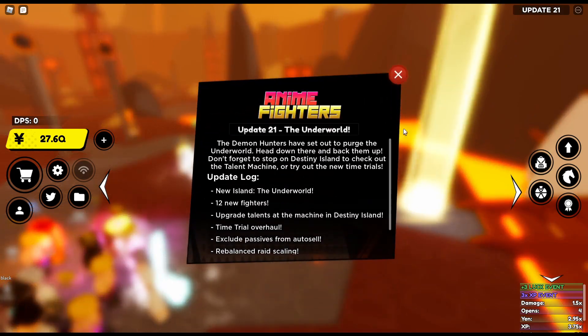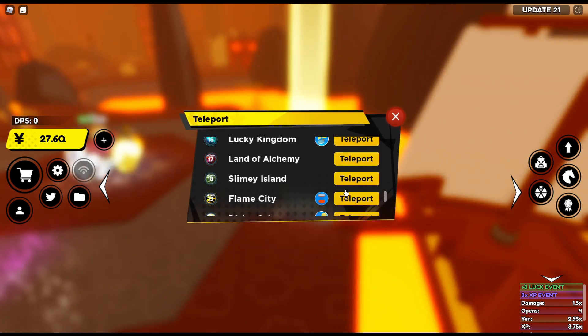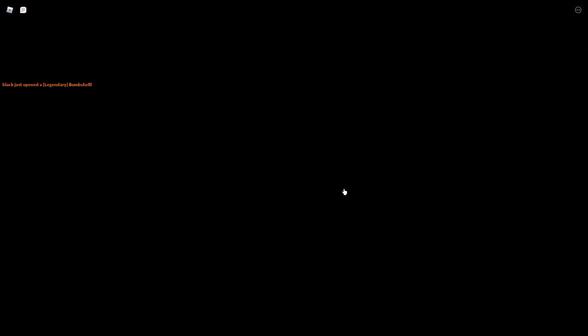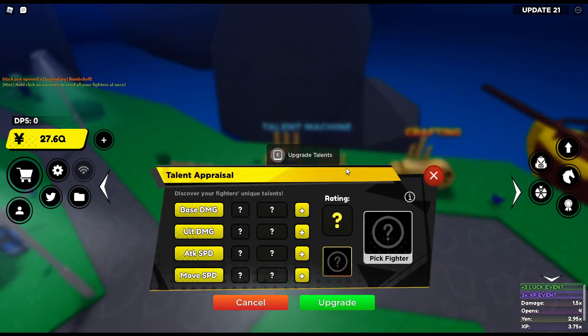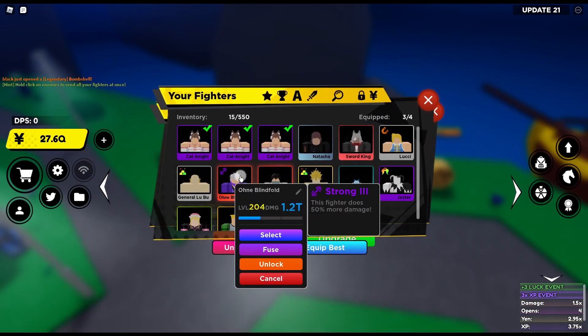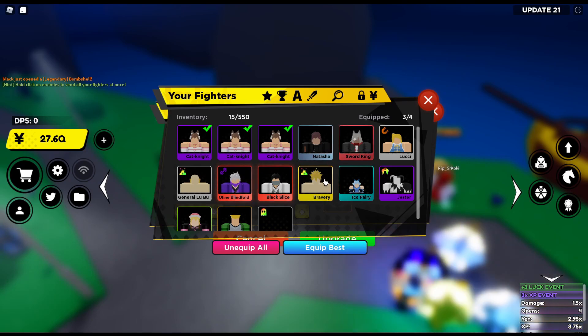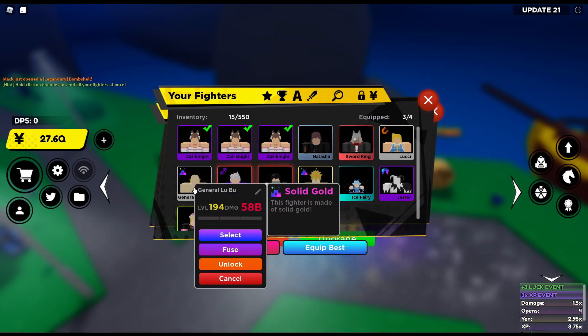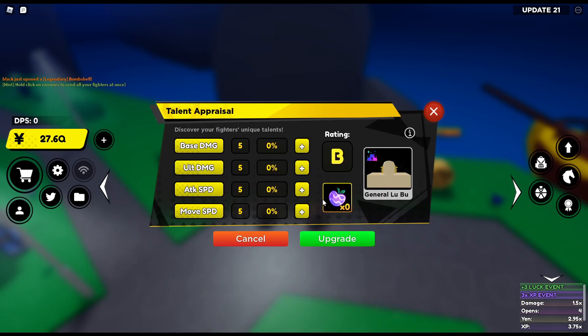With the update, there is the new island and fighters, but there is also the upgrade talent machine. Because as you saw in the last update, there was a talent machine where every new fighter you got had special talents. Now you can upgrade them. Sadly, this doesn't actually work with craftable fighters, but if I get this General Lubu, which has solid gold, I can use basic fruits to upgrade each of his stats.